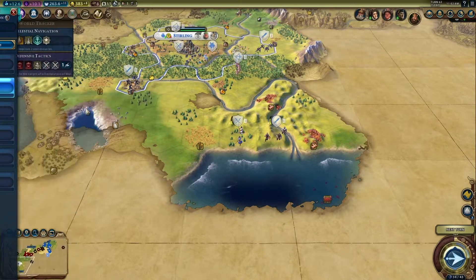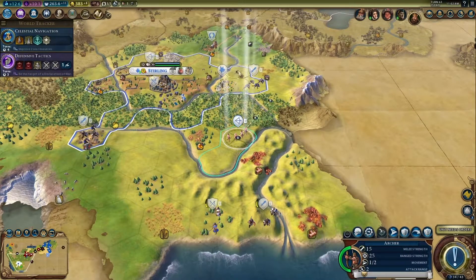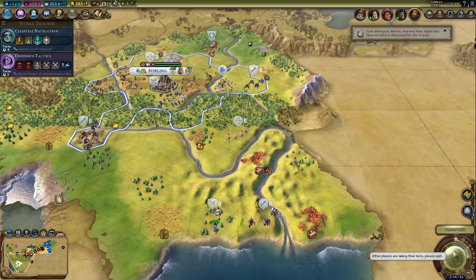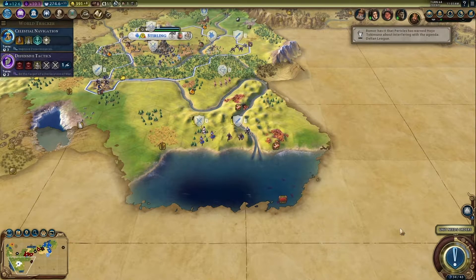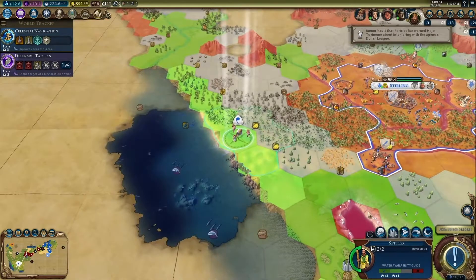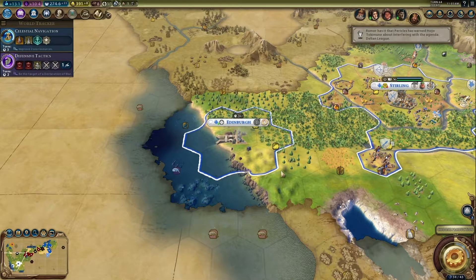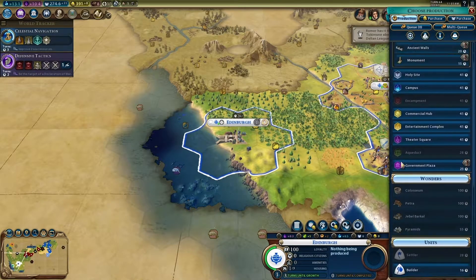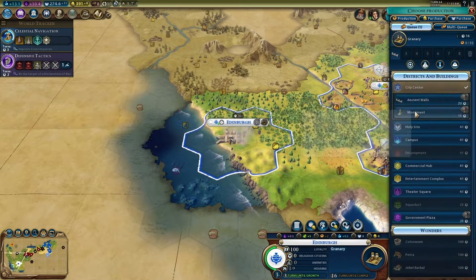Alright, you guys can go back to friendly territory because we don't need you. Your delegate has learned that Japan has cleared land for the Oracle — I've got bad news for you — and settle. Alright, so now we've got a coastal city. We're gonna start with one of those, and walls, and one of those.